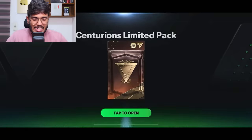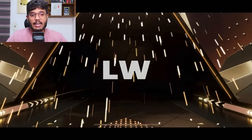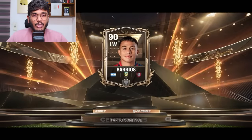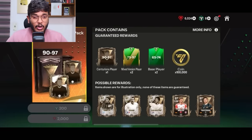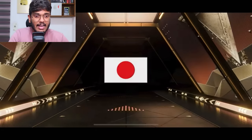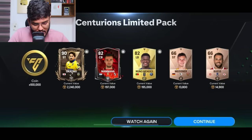Now moving to the 2000 gem packs. First pack on account one: it's cheaply priced. We get an Urgent Dina left thing - that's Barrios. A 90-rated, nothing great. Second pack: it's a Japan striker - that's Okazaki. Bad but let's move on.